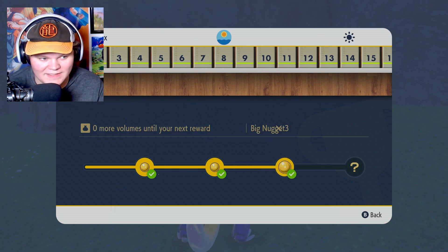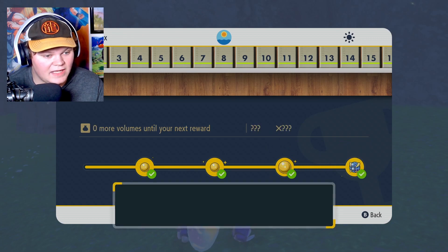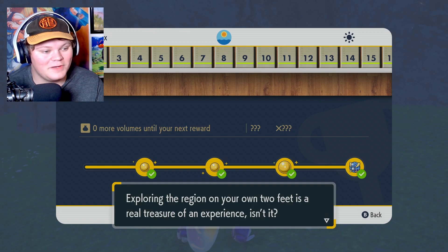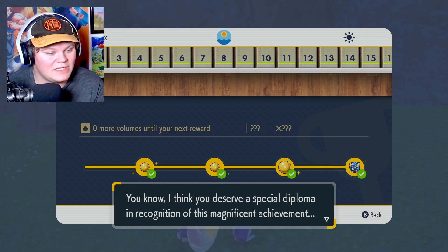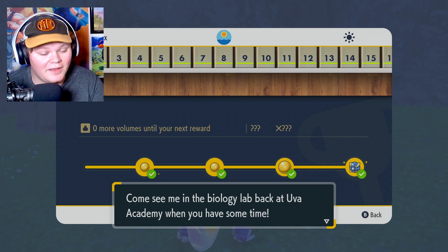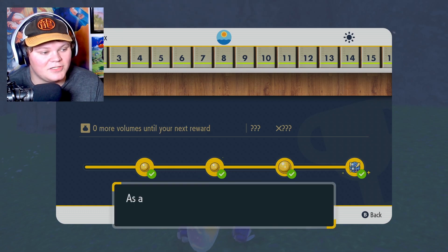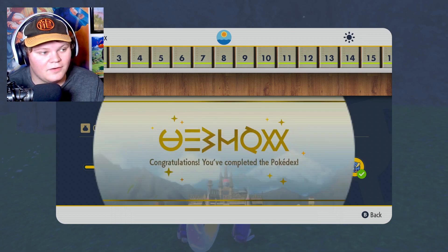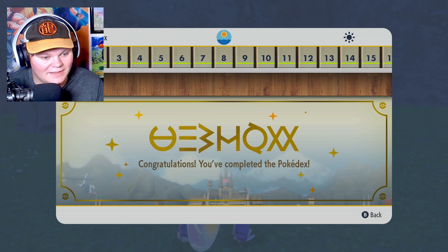They have this little battle pass thing. Three big nuggets. And then — oh, you get a beast ball! Exploring the region on your own two feet is a real treasure of an experience. I think you deserve a special diploma in recognition of this magnificent achievement — come see me in the biology lab back in Uva Academy. A Pokédex completion mark has been added to your profile. As a reward for completing the Pokédex, you received a beast ball. Congratulations — you completed the Pokédex!